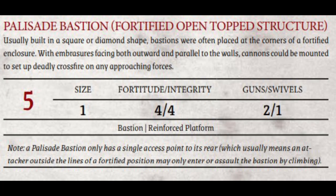Now let's go over the palisade bastion. The bastion is a heavier structure — a square or diamond structure that goes at the corner of the fort where you can put cannons. Each palisade bastion costs five points and replaces a corner wall section. The palisade bastion has a fortitude of four and an integrity of four — essentially it's like a bark but on land. Two cannons and one swivel may be mounted on a bastion at a time.